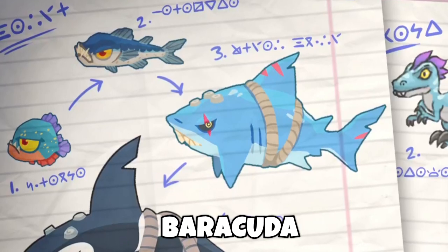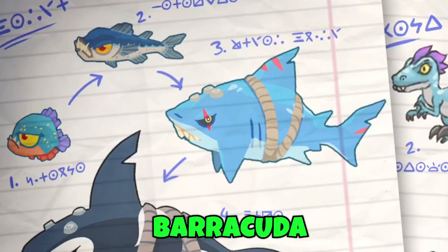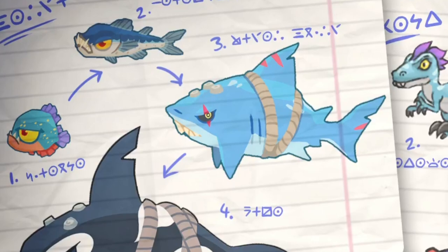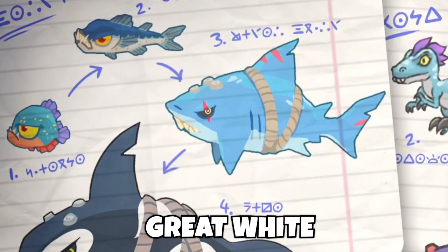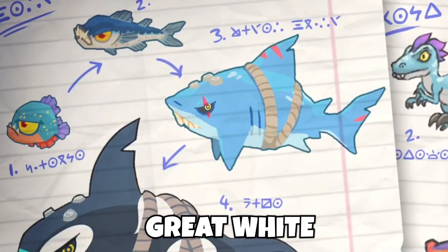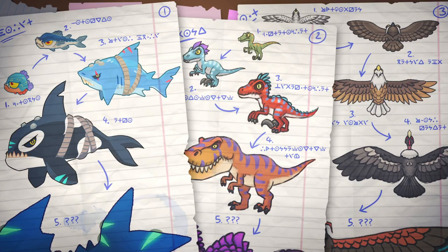Tier 2 translates to Barracuda - yet another misspelling; there should be two R's, Ninjikyu. Maybe they're spelling it slightly differently on purpose, but I don't think that's the case, because tier 3 is 'Great White' with no misspellings. Moving on to tier 4, this translates to Orca - a very, very big whale, but not the biggest I would assume, considering tier 5 is still coming. Again, we don't know what it is.